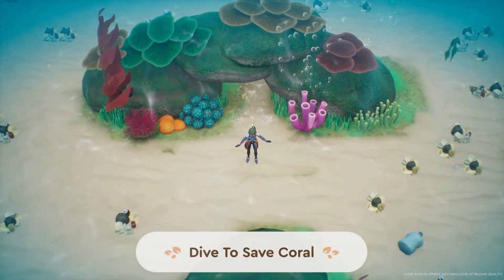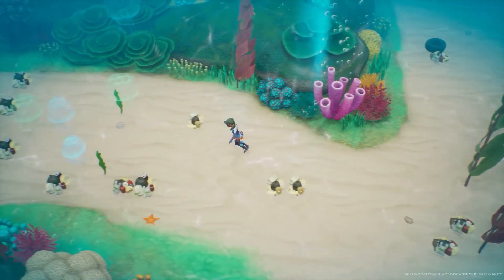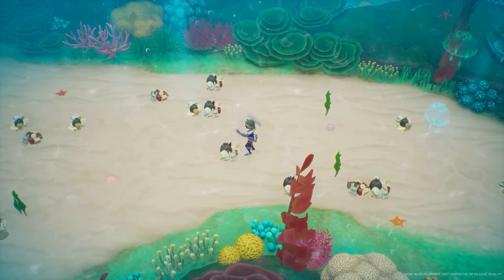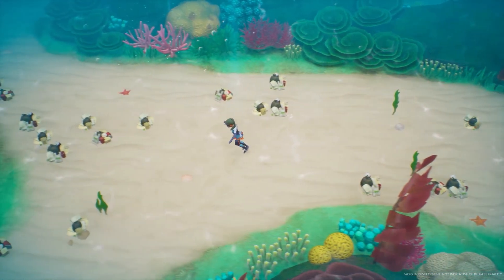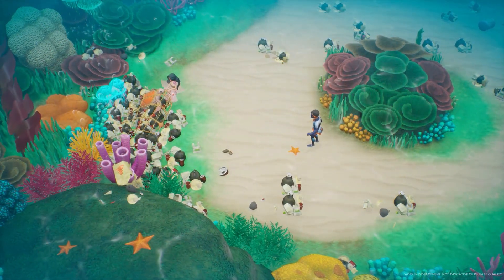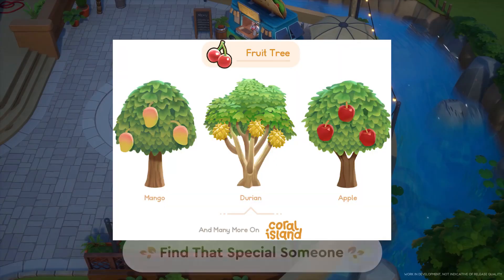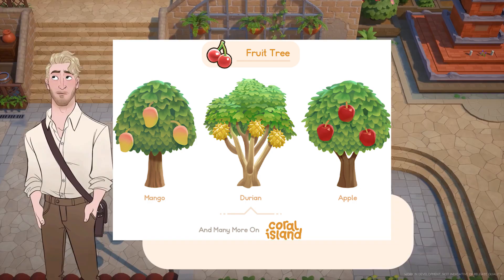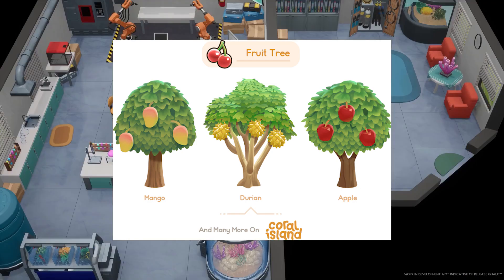Next we have fruit trees. Fruit trees take 28 days to mature and will not wither off season. They bear one fruit a day every day for the season and will continue to bear fruit every year. The fruit trees confirmed so far are mango, durian, and apple trees, with many more to come.